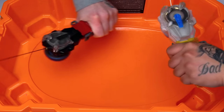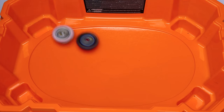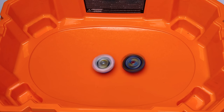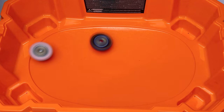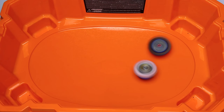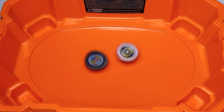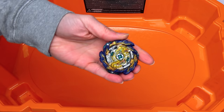Up next is Abyss Diabolos. Three, two, one! Delta has returned with Abyss Diabolos — let's find out if he can get his revenge on All Might. When we get to the left-spin bays this is where it all goes down. Delta's revenge — spin stealing again. This might be the weakness of All Might — and yes it is! One nil to Abyss. Three, two, one — Delta is laying down big hits on All Might. Spin stealing again for the second time in a row — Abyss makes it two nil!